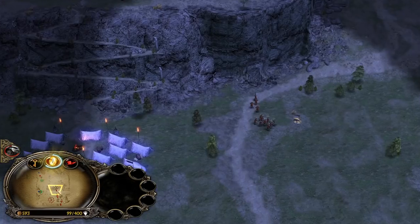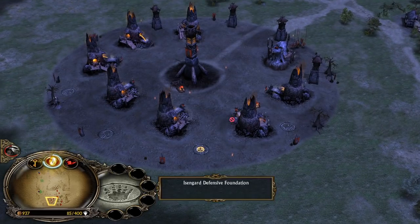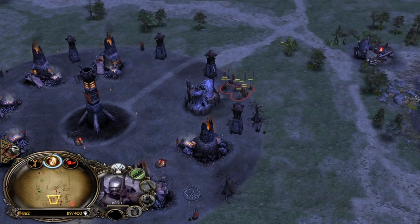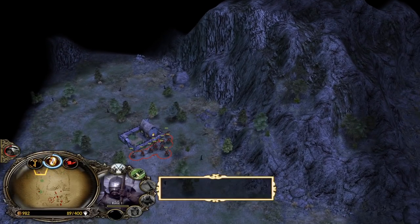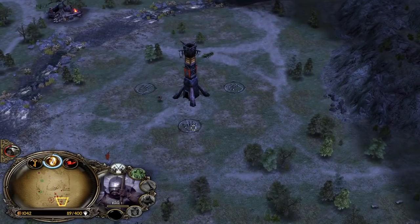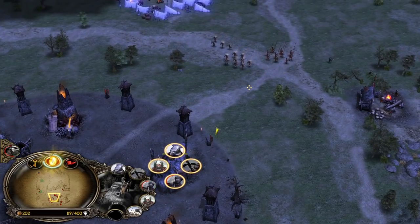Now we gotta be fast - punish him, kick down his farms, and creep at the same time. Multitasking is the key to victory in this matchup, especially on a map like Dune Hero which is pretty big. Let's use the formation - furnace, furnace, furnace. Nice, now we have lots of furnaces. Still two mills, but we will get more mills very soon after killing those farms.